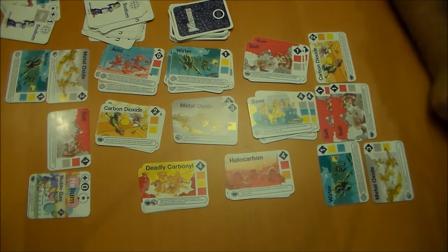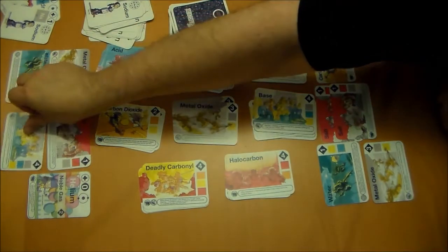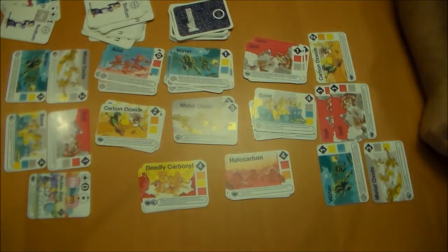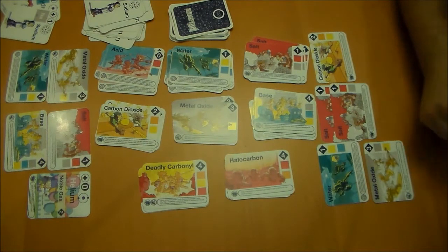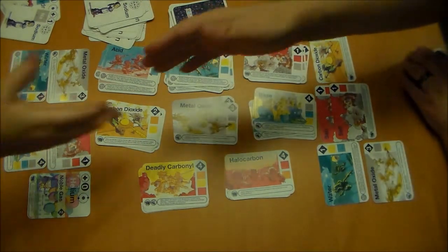That's an oxygen, a hydrogen, and a sodium to make a base. And that gives you enough points to win the game. Yay, I win! Yay, you win! And that was much rejoicing. Good game — we shake hands.